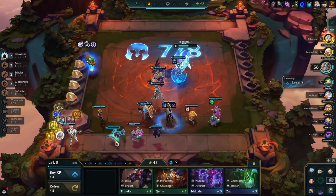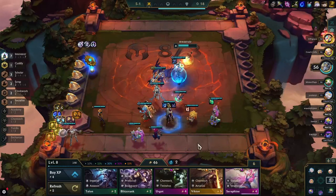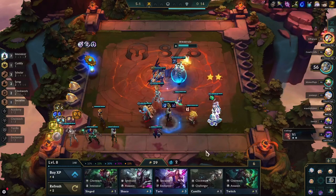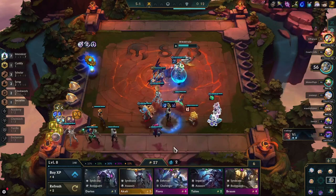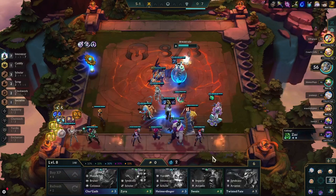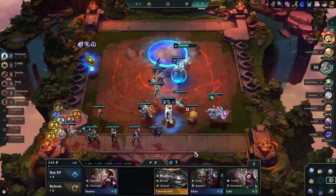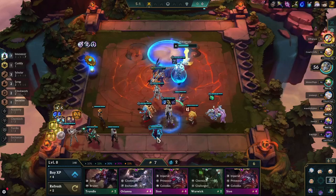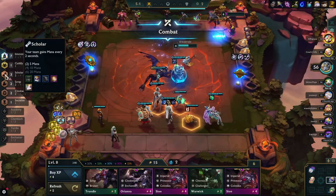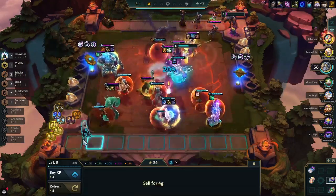After Raptors we go to level 8. We also made an Orianna 2 kind of out of habit from playing Heimerdinger Innovators, but it doesn't really fit here since we already have 2 Clockwork. So we roll down a little bit, and we got Akali — and another Akali — and we got Jhin 2, finally.